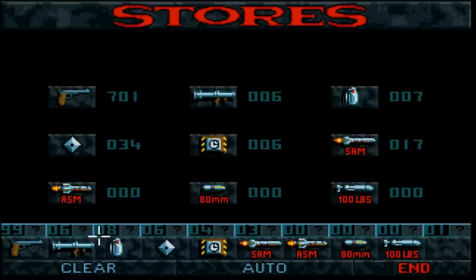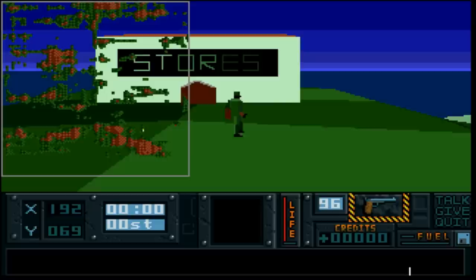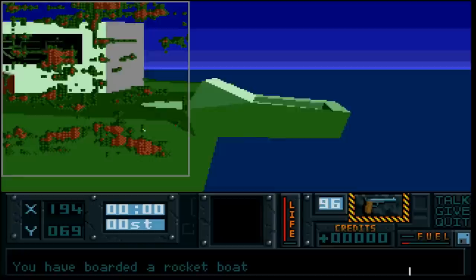Here we are in the allied stores. You can select any of these weapons and tool up at your leisure. You can carry quite a lot of any vehicle type, apart from the big rockets. Or you can press auto and that will fill you to the brim. The big rockets come when you get into a helicopter or a gunboat, which can automatically handle that kind of equipment. I've got 96 bullets.